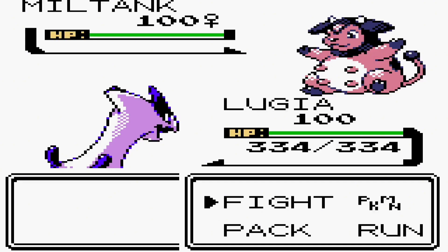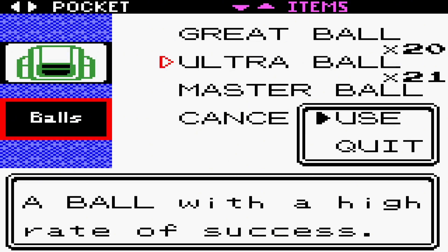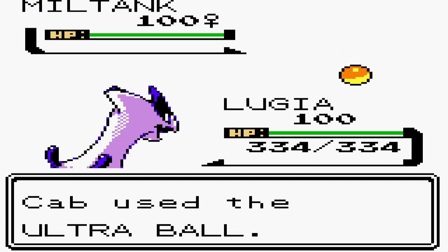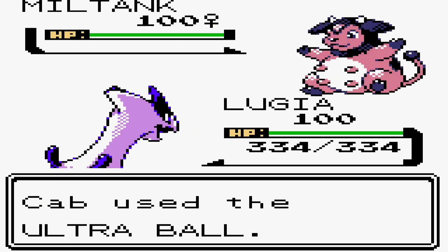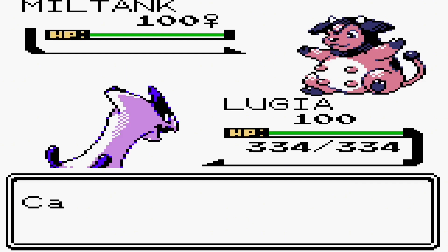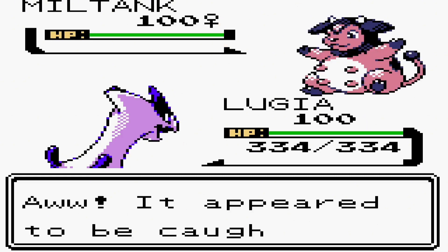I found the Miltank at Mount Silver. I'm going to use an Ultra Ball to catch it right here. It was so close! The Miltank's HP is full, so I need to keep trying to catch it.